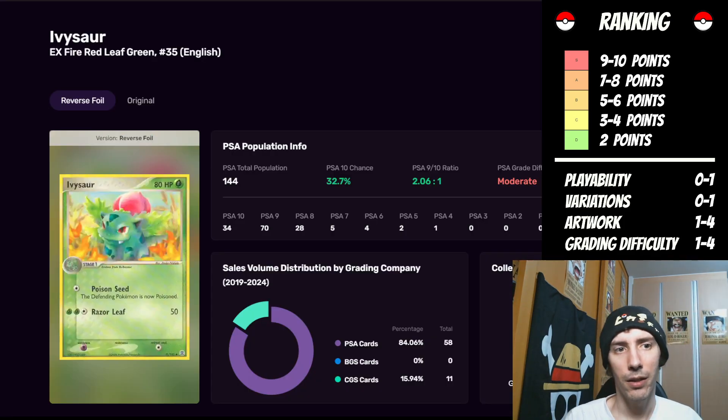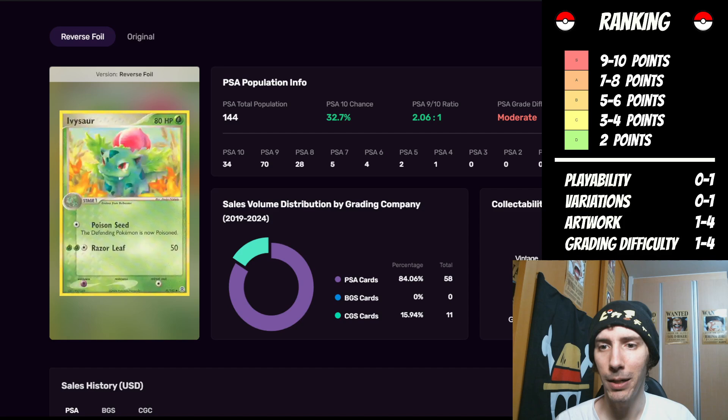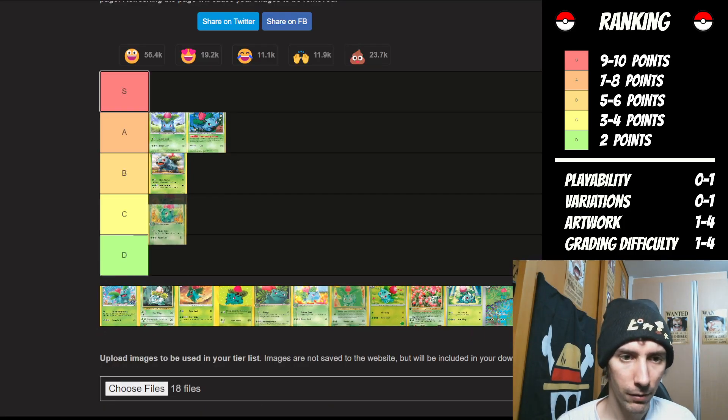This is Ivysaur from EX FireRed LeafGreen. Again, no playability factor in the bottom left-hand side, so it's going to miss one point. Variations — looks quite limited, we'll give it one point. The artwork: I do not like this artwork. It's just bleeding into all the other aspects — kind of like watercolor. It just seems mushy. I'm only going to give it one point for the artwork. One point for variations, one point for artwork — we're up to two. From a grading difficulty standpoint it's moderate, so it gets two points there. Total of four points — that gives it a grade of C.